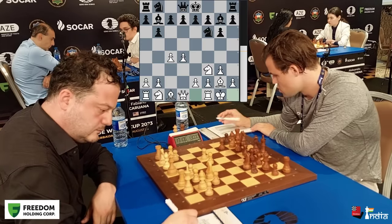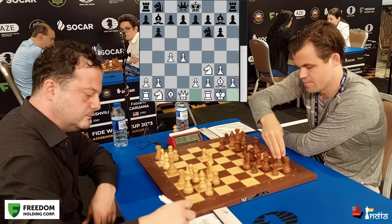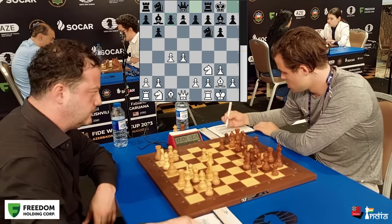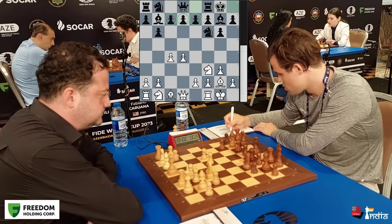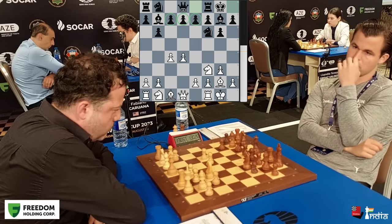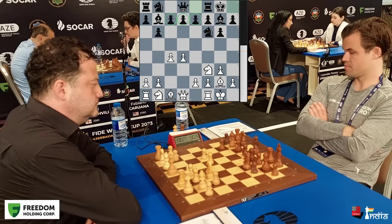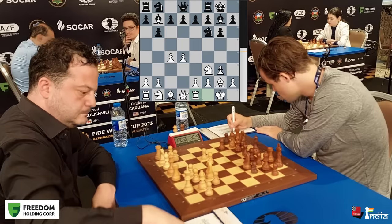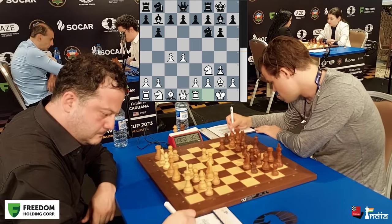White castles and Magnus will most likely castle too — yes, he does. Before committing his c-pawn, d-pawn, and e-pawn, Magnus has finished his development. Right now white has a very small edge because of the center control.